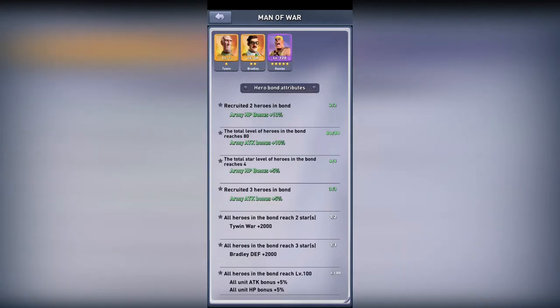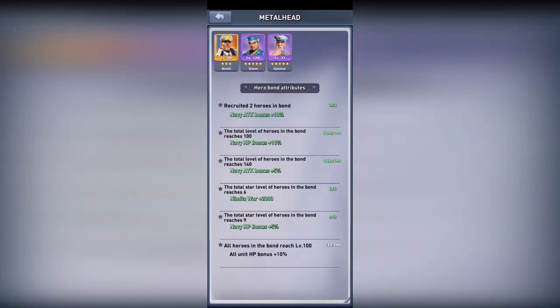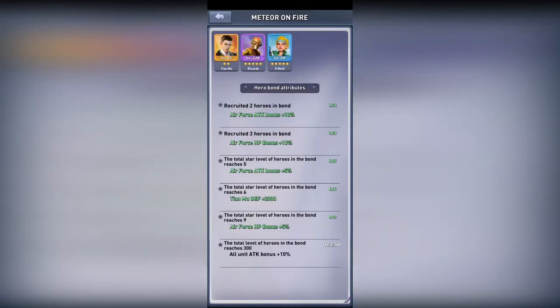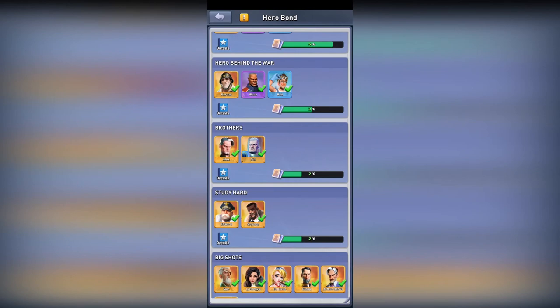You also have other hero bonds like Man of War, which increases Tywin and Bradley all-unit attack, and bonds for ships that increase your navy HP and navy attack. If you complete one to 100 you will get an all-unit attack bonus. It's worth leveling up your heroes, but try to focus on your main heroes — for example, I haven't leveled up O'Neill yet because I need my experience books for heroes I am currently using. These hero bonds are really good to have, so try to focus on the ones available.